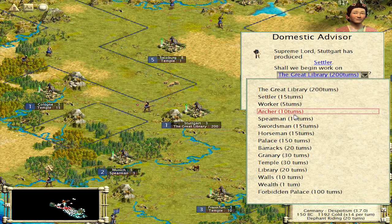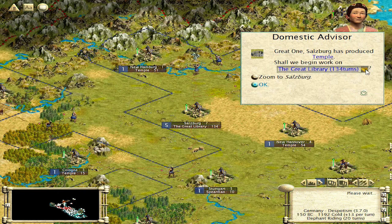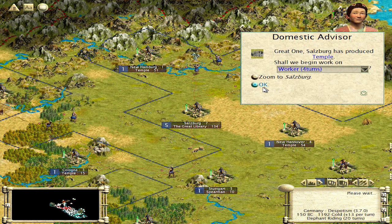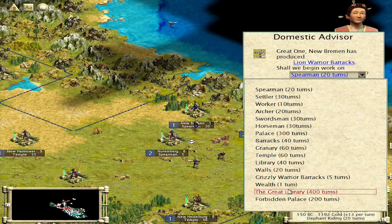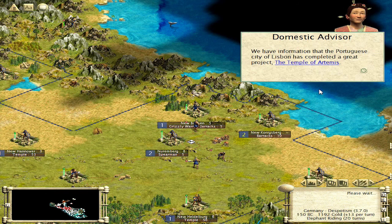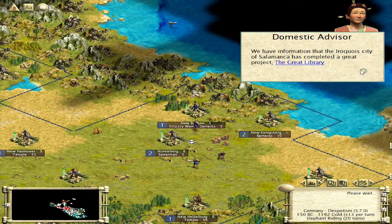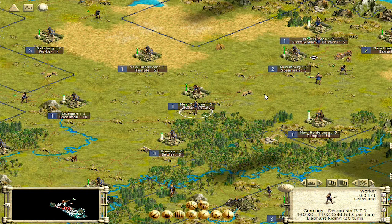We're going to change this. He just finished settler — spearman. He's finished the temple, so let's go worker. All those workers we built and we sure seem short on workers. Lion Warrior Barracks, Grizzly Warrior Barracks. Portuguese built a temple. Iroquois built a Great Library — you've got to be kidding me! Statue of Zeus gone. Okay, so we're going to be in a little bit of trouble here. Well, that was unpredicted.